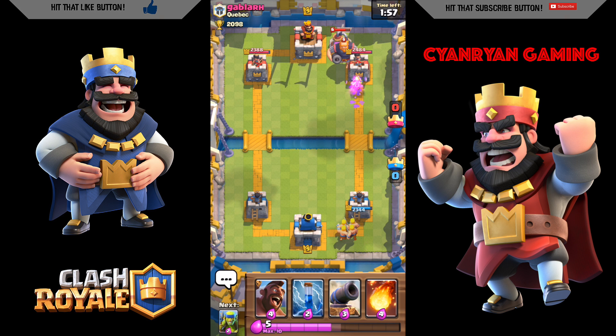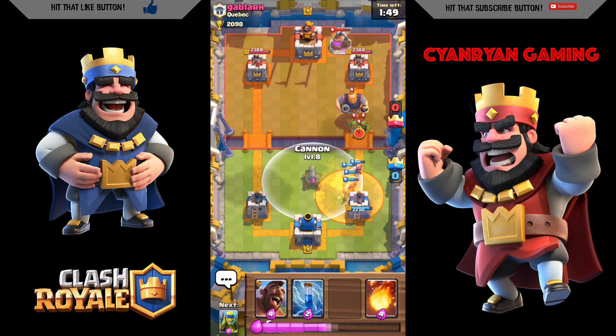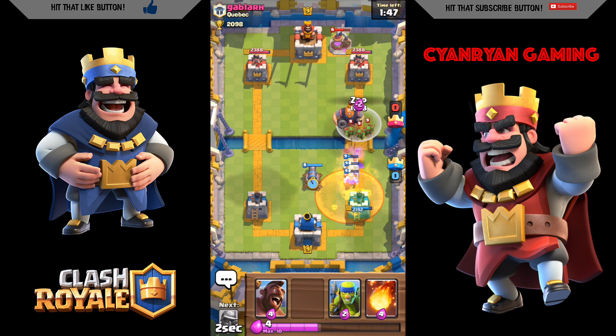He does have a royal giant, which I'm going to use my cannon to get rid of. Hopefully I'm able to get rid of it with my barbarians — probably not going to use the zap spell.